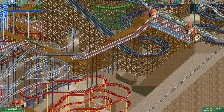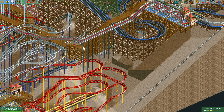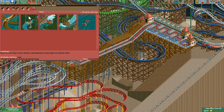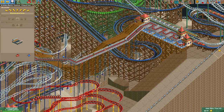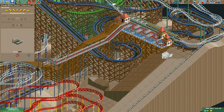We're going to decide to build right here — there is a pathway, so let's design a wooden coaster. This one's really nice, custom built. We should do it like this...